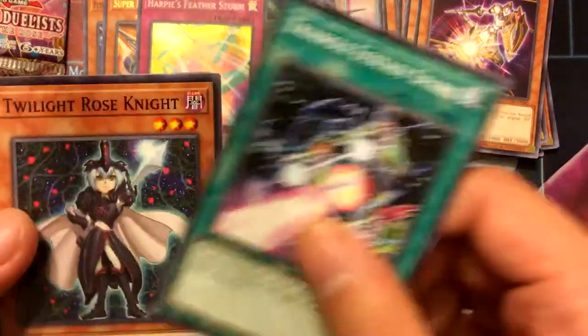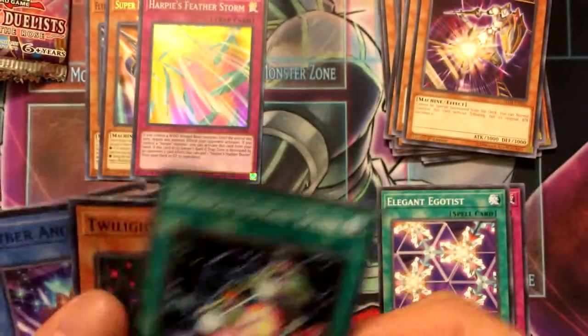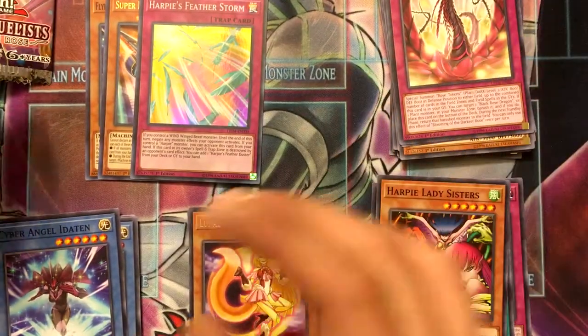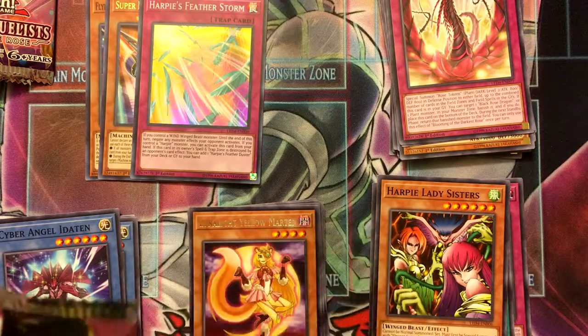Ecstasy Spark, Twilight Rose Knight, Harpy Lady Sisters, and Blooming of the Darkest Rose. Probably going to end up making a Black Rose deck, because I have enough cards to do so.